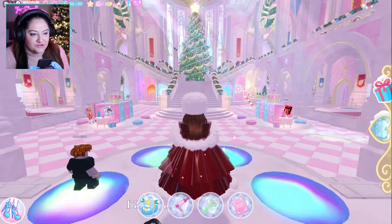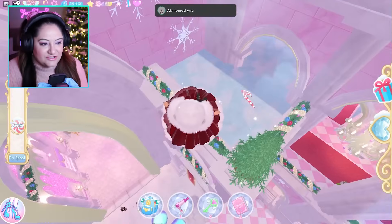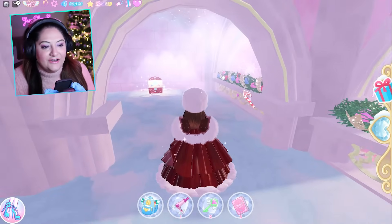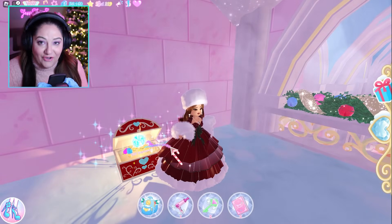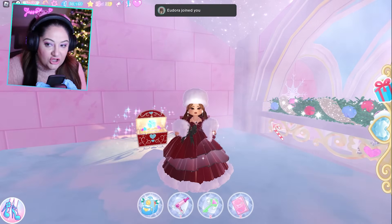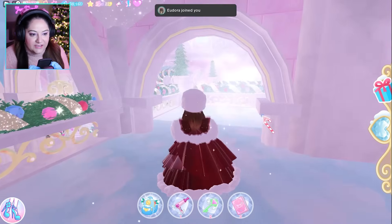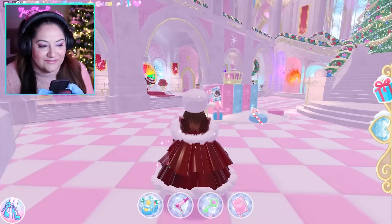As you come in, if you're facing the tree and fly straight up then turn left, there's a balcony up here and your first chest is in here. From this chest you're going to get 500 diamonds, and that's going to help you start saving for all of these outfits that you're going to want to get.